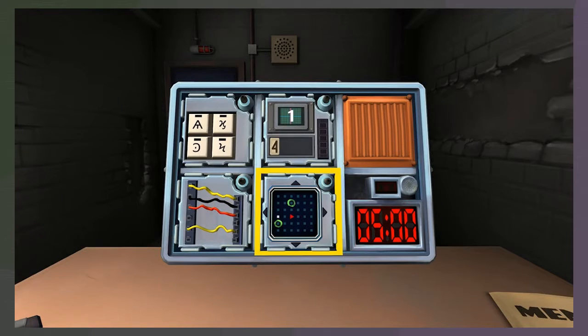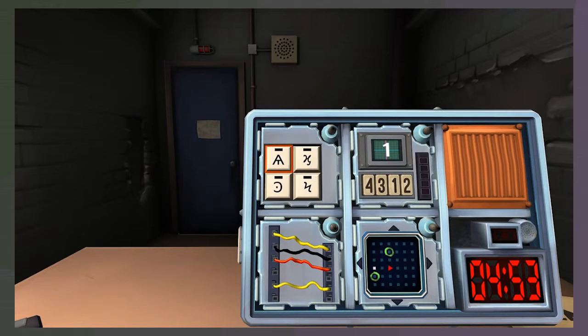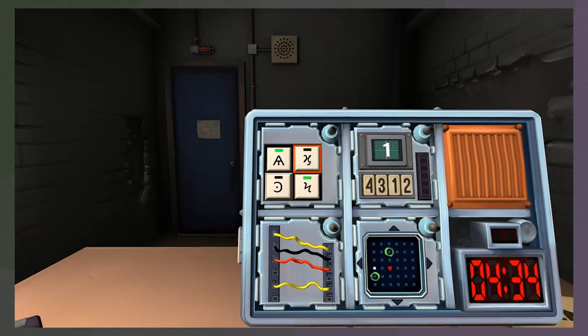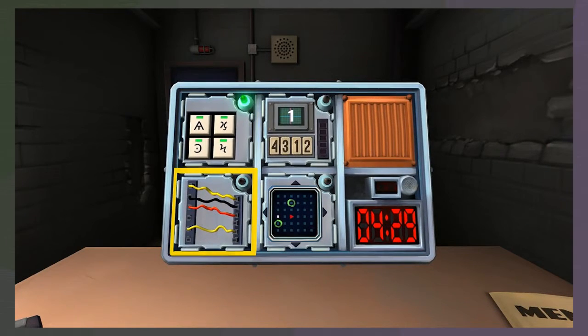Lights are off — we have glyphs, maze, wires, and memory. Let's do glyphs. I have an A with a penis, a backward C with a dot in it, a really fancy N with both sides going out, and a fancy H. Press the A, then N, then fancy H, then backward C. Sweet, that did it! Let's go wires.